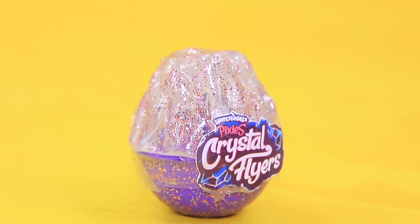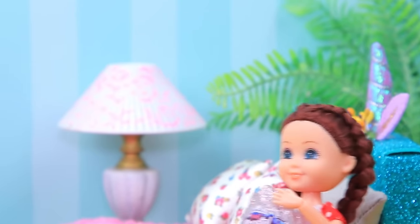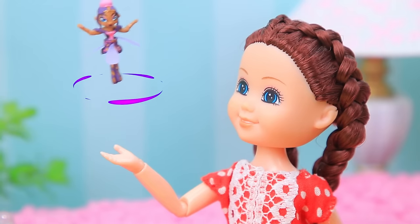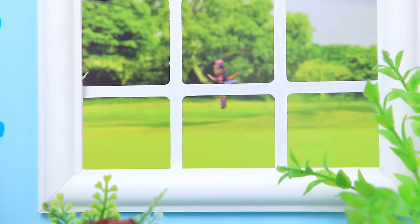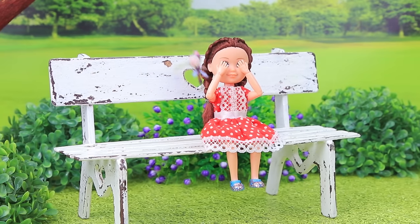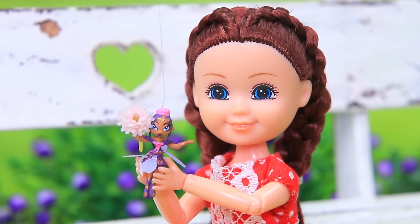Crystal Flyers are so beautiful. Melissa can't wait to open her new toy. She's wanted this forever. The first flight went great — Melissa controls her with her hand, until the fairy flies out of the window. They have to find her. Then she heard the motor. The fairy got caught in a flower, but then flew back to Melissa. She brought her a flower!